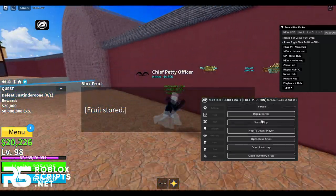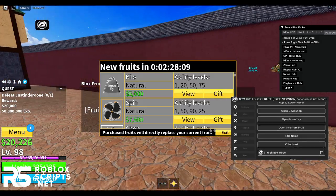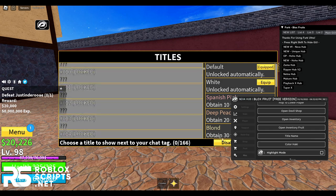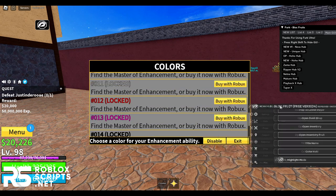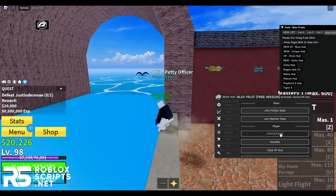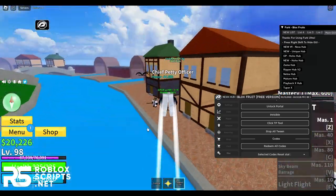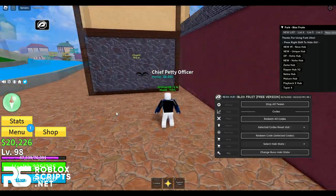At last you have the misc tab with a lot of stuff. You can rejoin server to go to a different server or go to a lower player server. You can open the devil fruit shop and buy stuff, open your inventory, and open your fruit inventory. Then you can have a title name to change your title, and the last thing is color Haki — you can change your Haki color. You also have highlight mode which makes your game look cleaner, swap teams, unlock portals, go invisible, use a click TP tool to teleport anywhere, and stop all teleports.